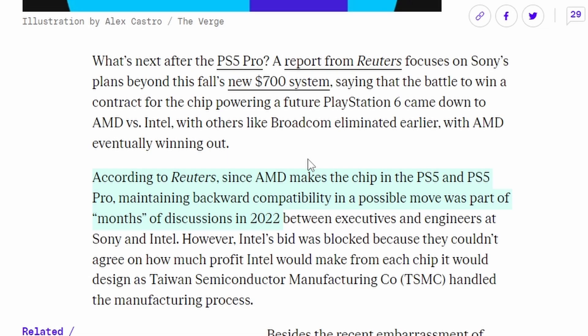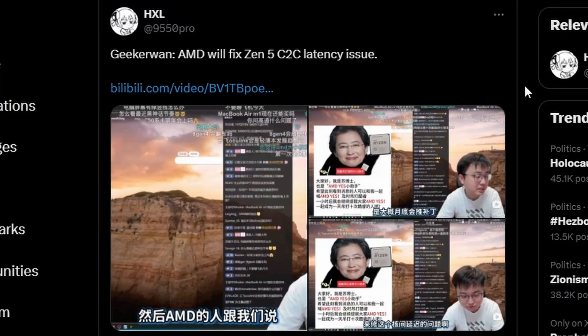AMD's ability to deliver backward compatibility with their hardware is what helped them win the PS6 chip contract — a good sign for console gaming. The PS5 Pro is arguably expensive at $700, but hardcore console gamers will buy it regardless of price. Either way, AMD will be powering the PlayStation 6 as well.